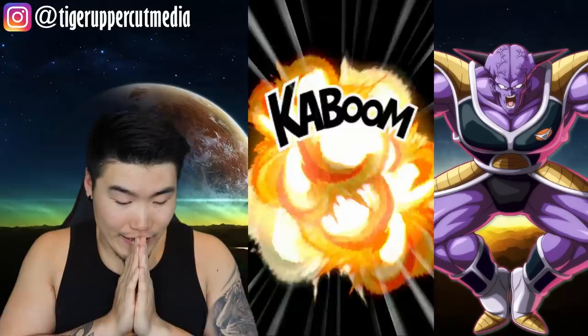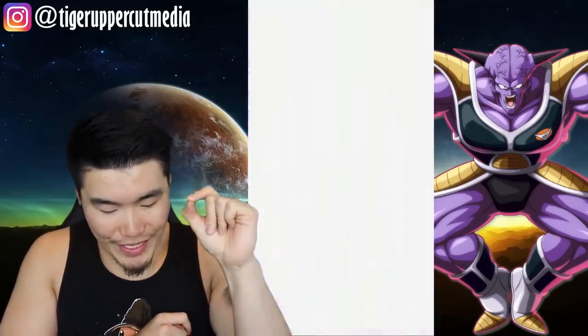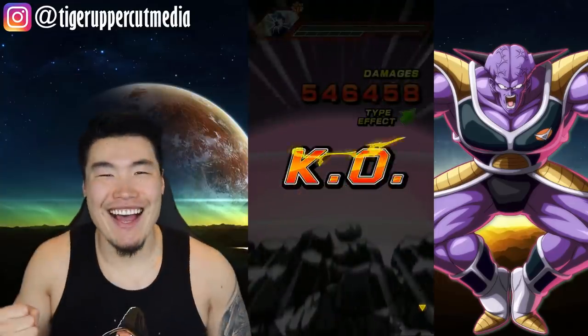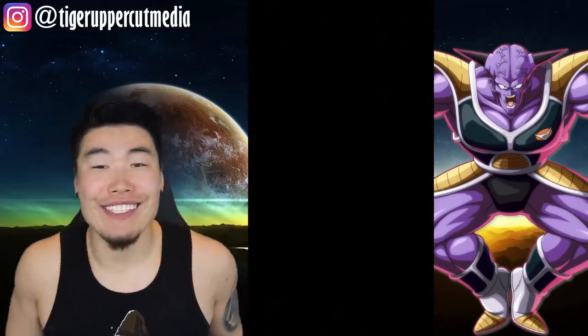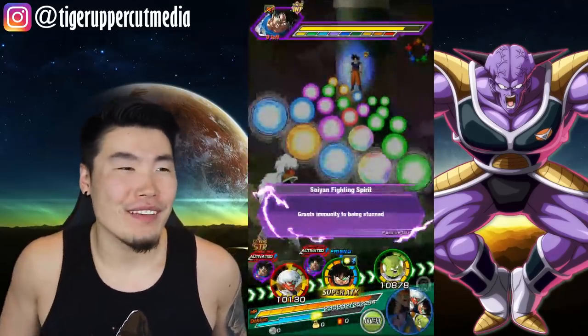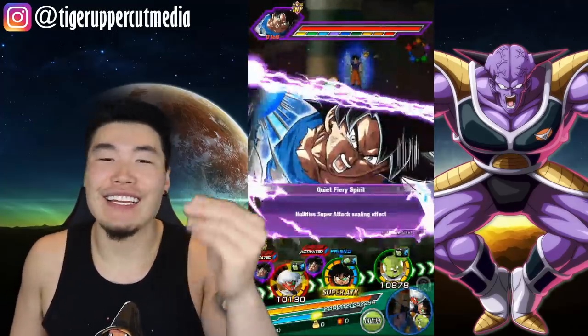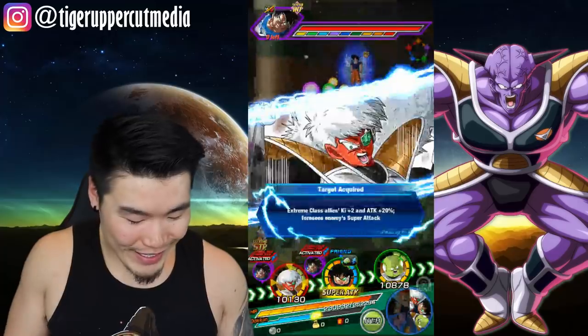I'm so scared, guys. Come on, get a crit off here — it's a 10% chance, but it is possible. Yes! Alright, we did it guys! That was so clutch, man. We probably killed him by like an extra 10k — if we did 10k less damage, I think we would've died. But we did it, we made it, and that's all that matters.